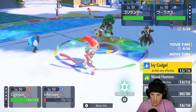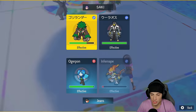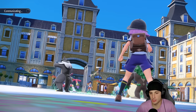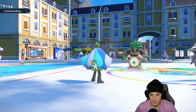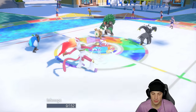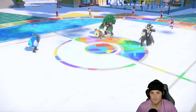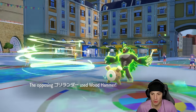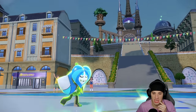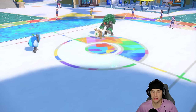It's a nice force to send in Urshifu. From here we obviously just want to Wood Hammer this down and then go for a Mach Punch into somebody. I'm going for Mach Punch to get off some damage — I definitely should have just Raging Fury'd there. I'm not changing my Ogre Pon's typing just yet since I don't want to take big-time damage from a Grass move.